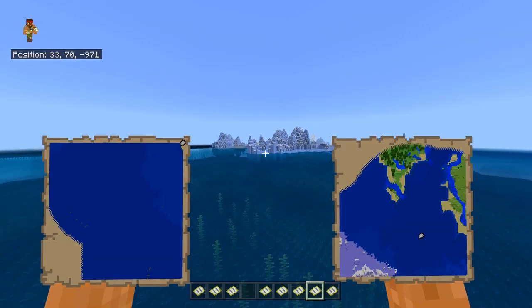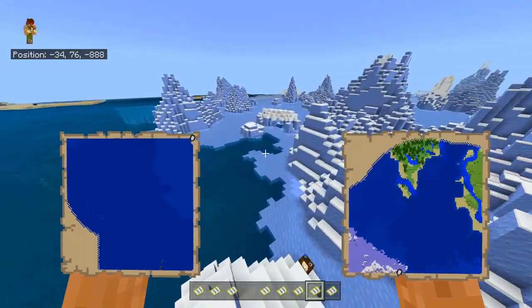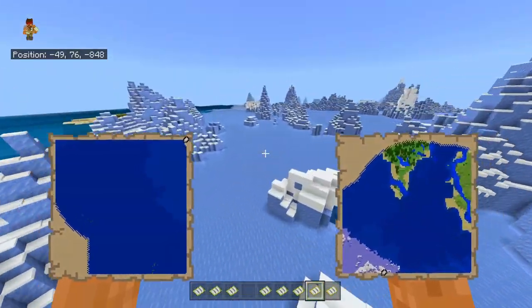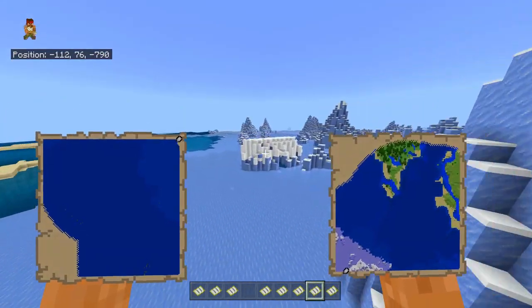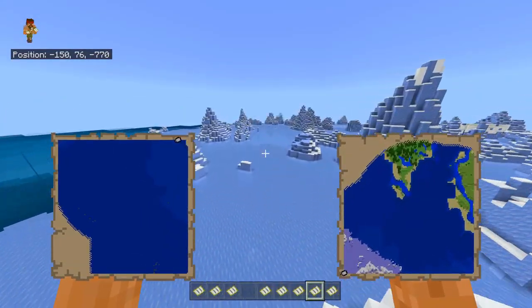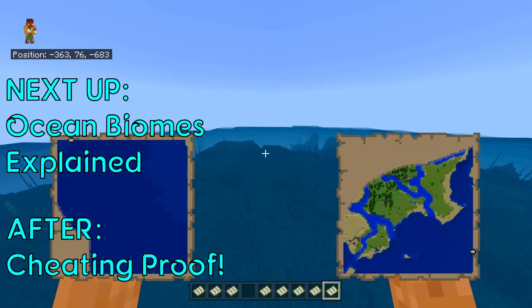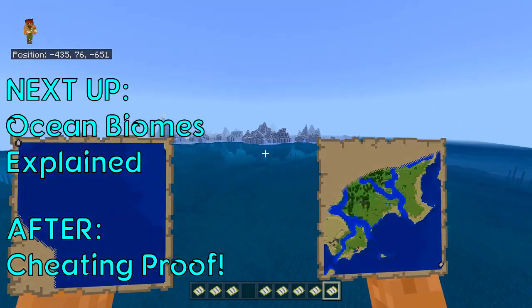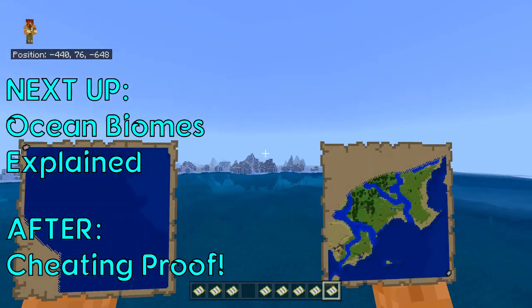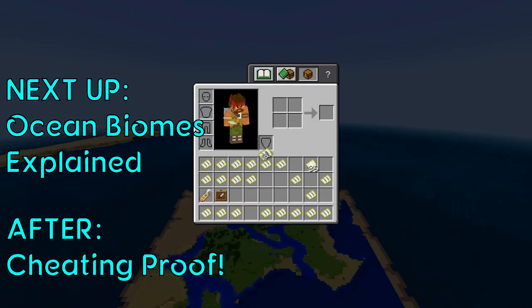If the achievement hasn't popped up, either you haven't explored this frozen biome enough — you can walk on the ice or swim underneath — or if that still hasn't worked, we're going to go to the last biome, which is just the regular ocean. Most of you have definitely been there, but just in case I'm going to show you exactly how to get there.